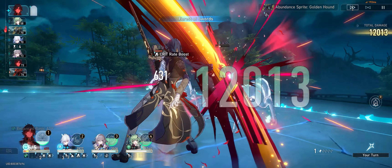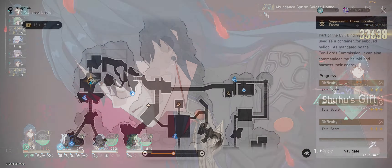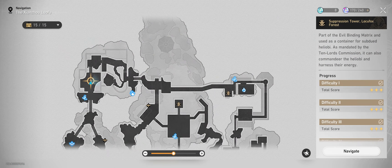I wanted to find a way to help you get the achievement regardless of how geared you are, so I came up with this rotation that makes it so you're essentially invincible as long as you get the rotation right. Let's break it down.